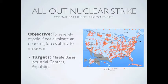An all-out nuclear strike is designed to decimate the other side's ability to launch a counter-strike, mobilize their forces, or recover at all. Recovery from this scenario would take hundreds of years, and in some places might not be inhabitable for thousands of years.